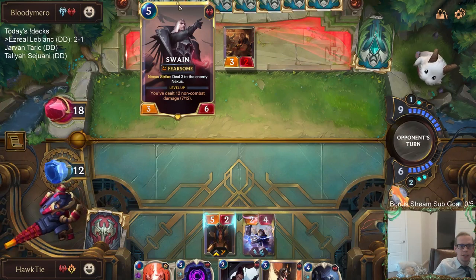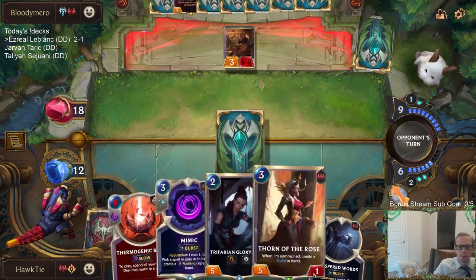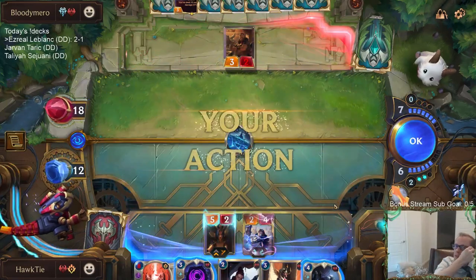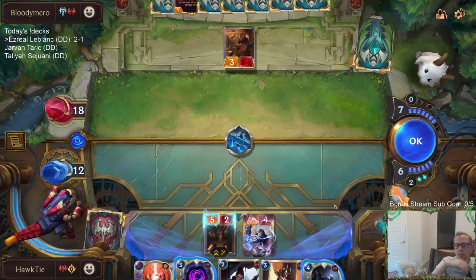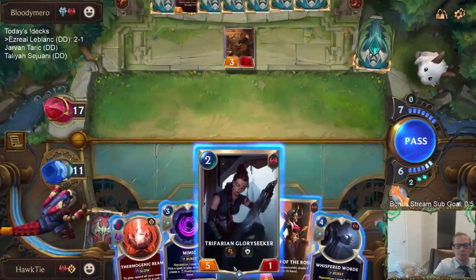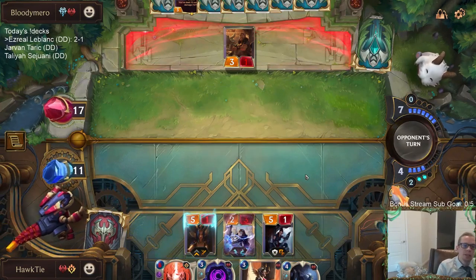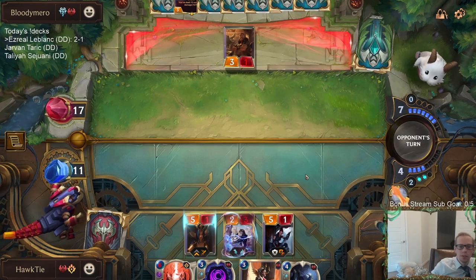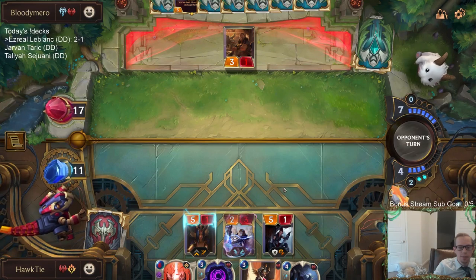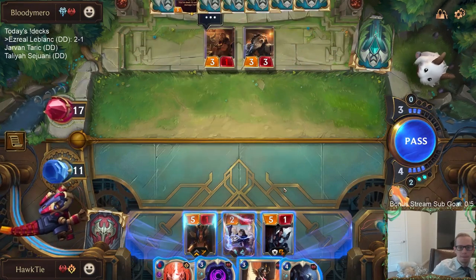Their Swain is not leveled up — it's at seven out of ten. They still need to deal an additional five to level it. My LeBlanc is at nine health. Ice Shard dealing one to everything. Good thing I didn't throw down my Glory Seeker at end of last turn and play into Ice Shard.